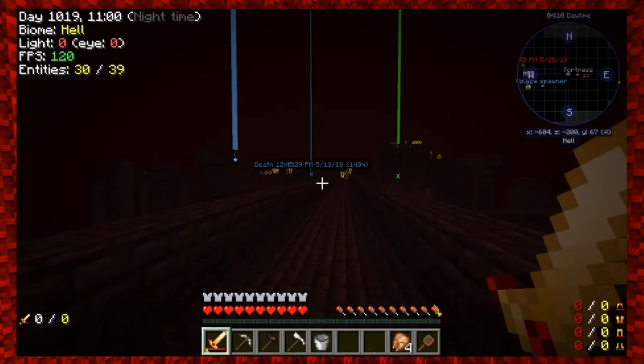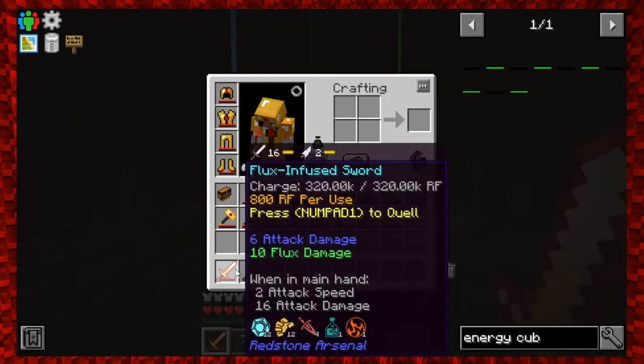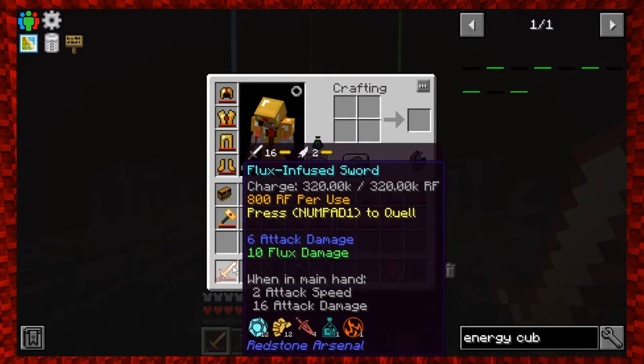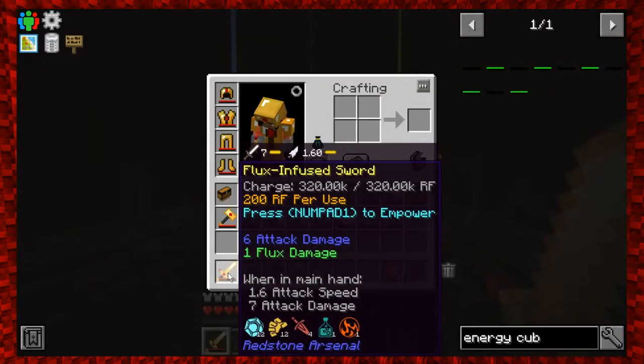I press Numpad 1 and it changed a little. It's now empowered - I can see it coiled. It shows six attack damage and 10 flux damage when empowered, versus six attack damage and one flux damage when not empowered. So it does significantly more damage when it hits things.